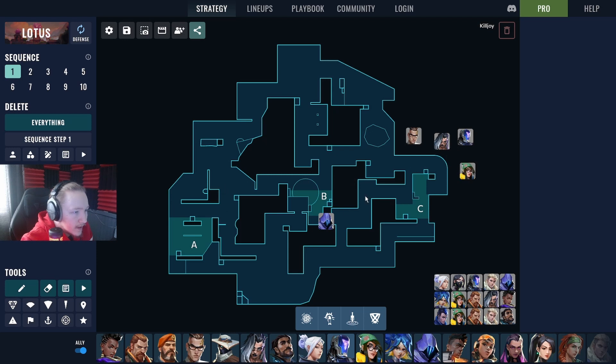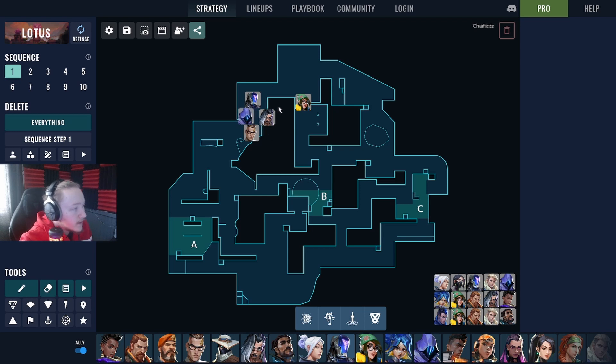On attack with this comp, those three players — KAY/O, Fade, and Omen — will be prone to go towards A the majority of the time with all their utility, while Chamber and Killjoy control the extremities. Killjoy would have a turret watching one line and an alarm bot, and she can sit back and play off those. Cypher could also do this fairly easily, but I think he's pretty weak on defense — which is a crazy thing to say about Cypher.